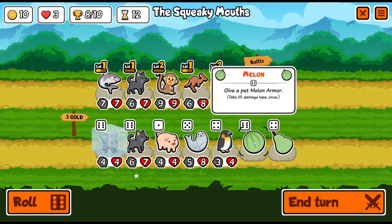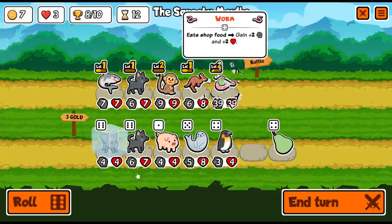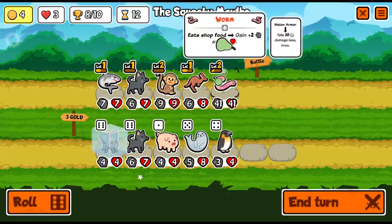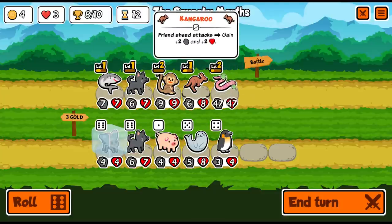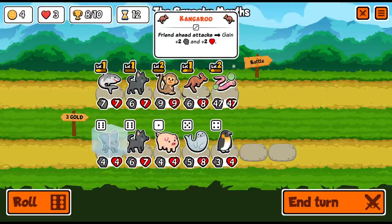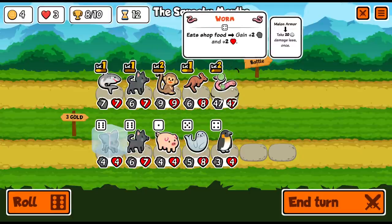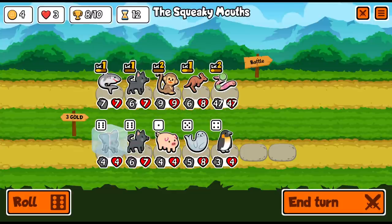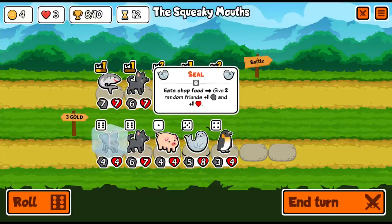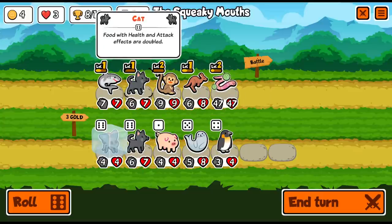I think melon armor on the worm actually makes way more sense than the splash attack. It takes 20 less damage one time — basically like a divine shield. And the worm has a huge attack rating. So we're going to do that. This is going to replace what was there before but we'll get the stats. This is still a priority. I wonder what happens if you just have two solo cats — if it doubles twice. I assume when we level up the cat it probably becomes tripled.